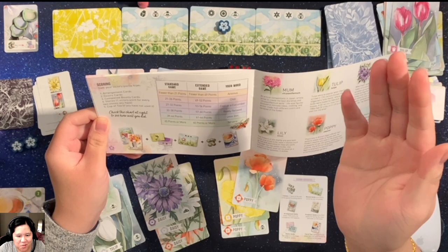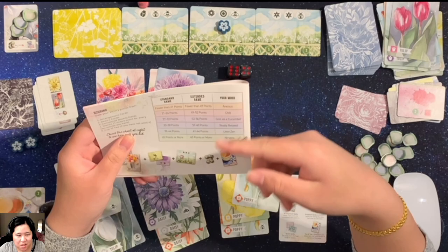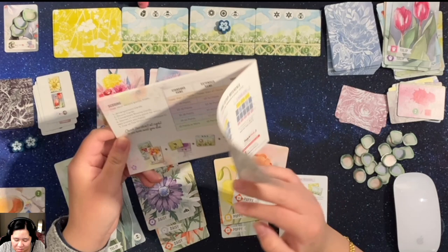There is a breakdown in the solo rules where you fall on a mood table. I was playing the standard game and got ten points, which is not even listed on the chart. So it falls under fewer than twenty-one points, which means my mood is anxious.